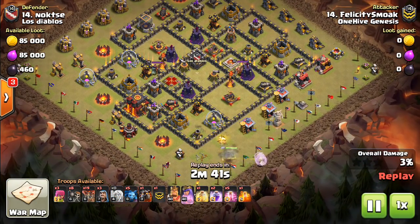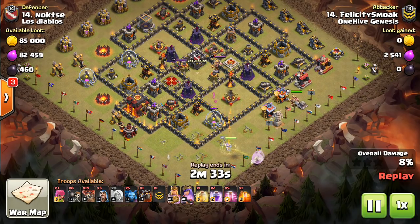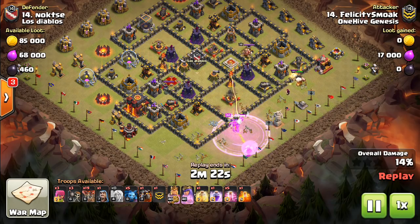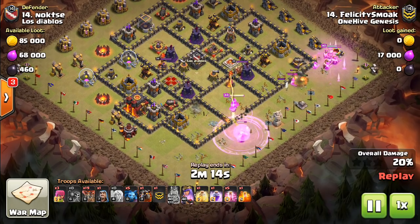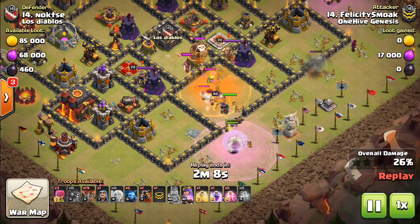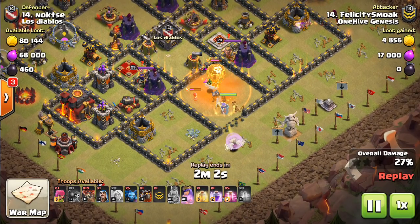It starts off with the queen. The air defense is protected, so he has to actually wall break in to get to that air defense. The important thing is that single infernos are what hurt queen charges the most, so as long as it's a multi-inferno, it can't do a whole lot to disrupt the queen charge. Wall breakers get a little bit weird here, so he goes ahead and uses a rage — which is a great idea, especially with those level 10 walls. One raged wall breaker can break through the wall. He'll also get some benefit as it relates to healing up his queen as she takes out the CC troops.